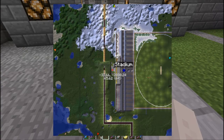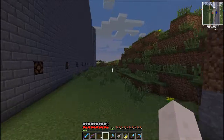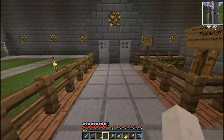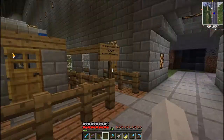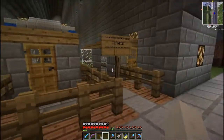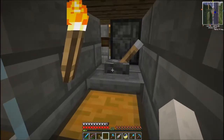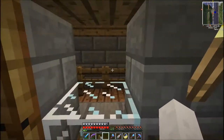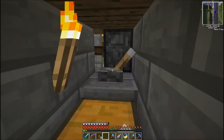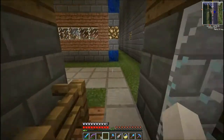Many of you might recognize that we have it laid out as a cricket pitch. So basically I'm going to show you around what we've done so far. I've got a little queue set up for tickets here, which is pretty straightforward. There's a window where the dude with the tickets gets a bit of paper, throws it out, pulls this lever, and then they can come through.